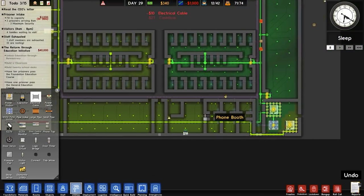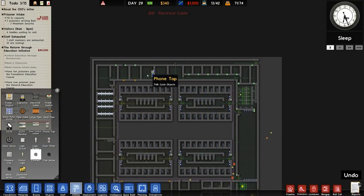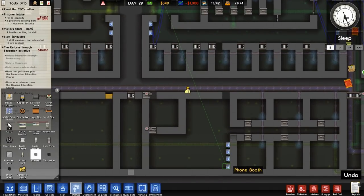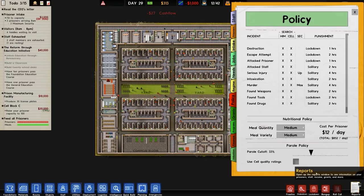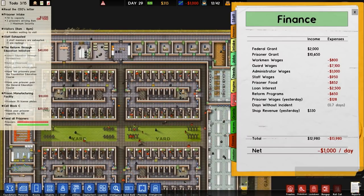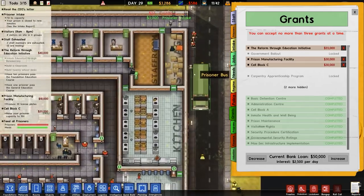Electrical cable here - I'm just going to connect that up. Also utilities connections - we need a phone tap connection. That one is probably the one with fewer phones connected, so we'll do that. Three maximum security prisoners are going to arrive which is good because that'll give me a bit more money. But I'm still on negative cash flow because of loan repayment - two and a half grand loan interest. We've got a fifty grand loan. Not ideal.